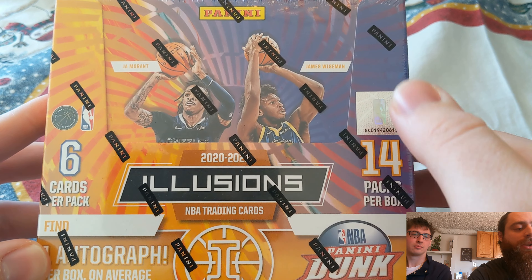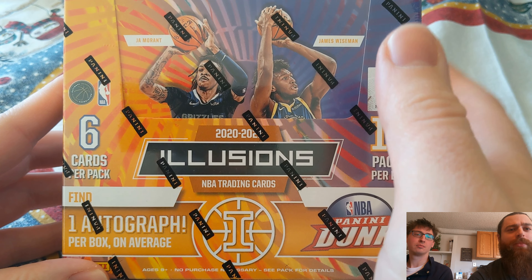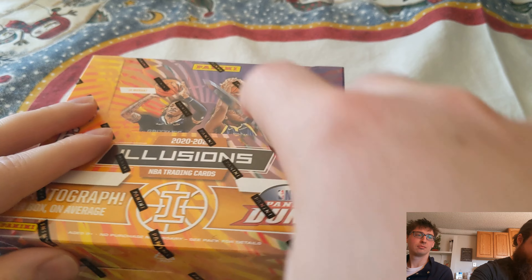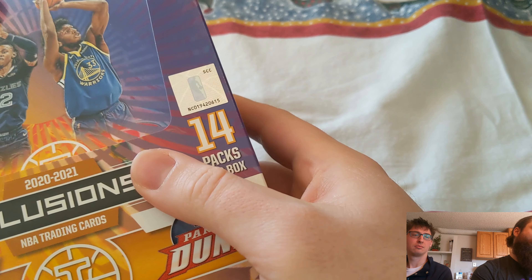He destroyed me last time — in his last pack he had both the best base card pulls and all the auto pulls. So hopefully maybe I can get the auto this time. Here's the box: 2020-21 Illusions. We're opening 14 packs total, six cards per pack. We get one autograph, there are some acetate and different inserts, but mostly this is a box where we're hunting LaMelo and Edwards.